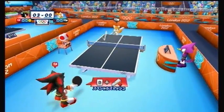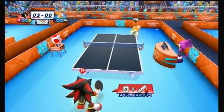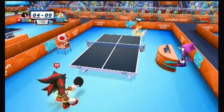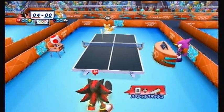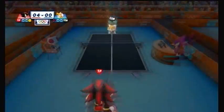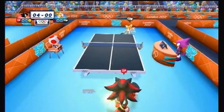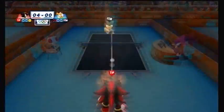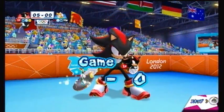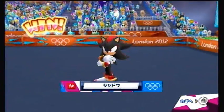The rally continues as Tails returns with a good smash, but Shadow returns it. The ultimate life form needs only one point to finally secure his spot in the finals. One game won, one more point to win — this is Shadow's match point. Sonic's two-tailed best friend has little hope left as Shadow remains unfazed and dominant. There goes Tails firing his special smash once more, but Shadow forces the rally to continue. Shadow then unleashes his special smash hoping to close the deal, and he does. Shadow moves out of the bracket and is one step closer to winning another gold.